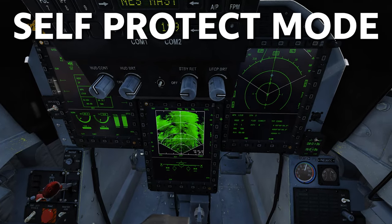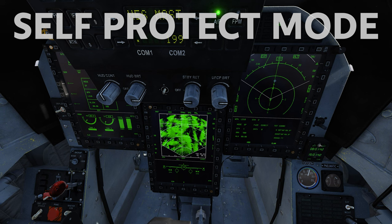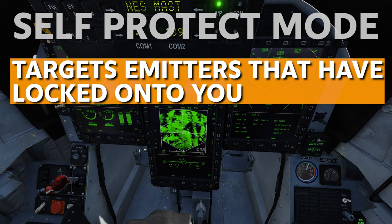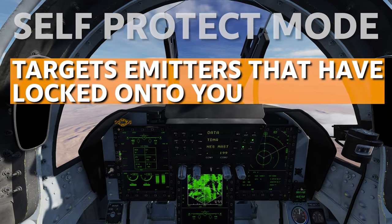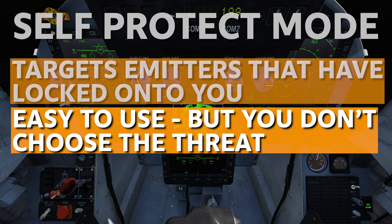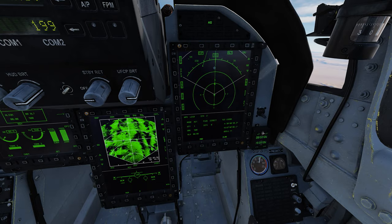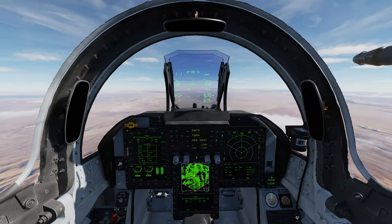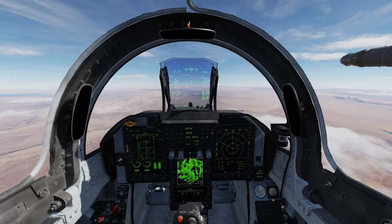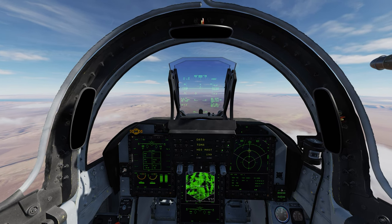The last mode is self-protection mode. I use this quite often because I get too close to SAMs. Self-protect means the LD-10 will target emitters that have locks on you. When you see that little threat emitter turning red and get the tracking warning, you can ripple off your Magnum and it will engage the highest threat emitter to you — fire, turn, run away. Personally I use passive and then go to self-protect when I've gotten a little too close.